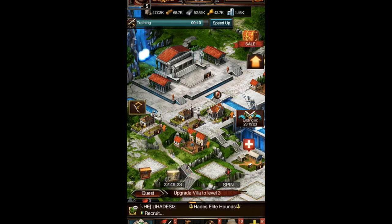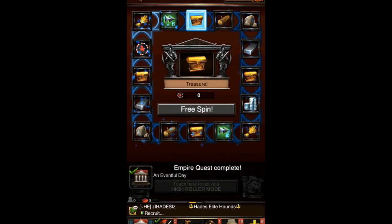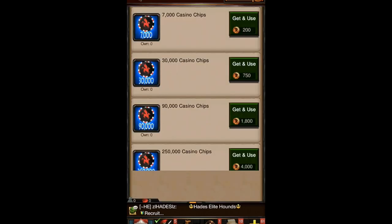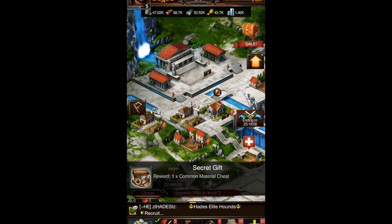Hello everyone, welcome to part three of my let's play series of Game of War: Fire Age. We're just free spinning now — I get 3000 stone, and yeah, I got 3000 stone. Open the chest!